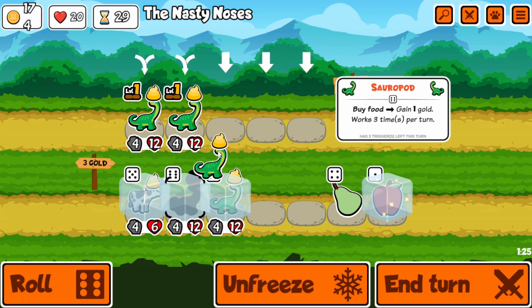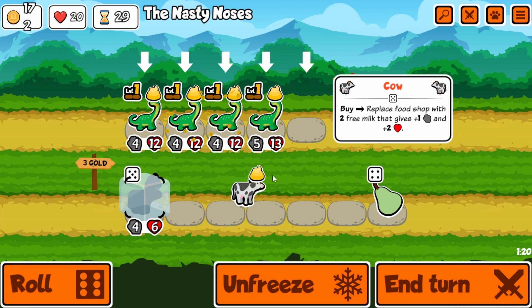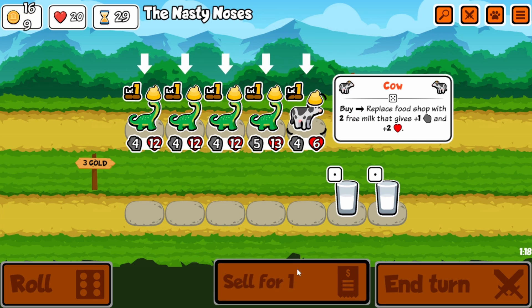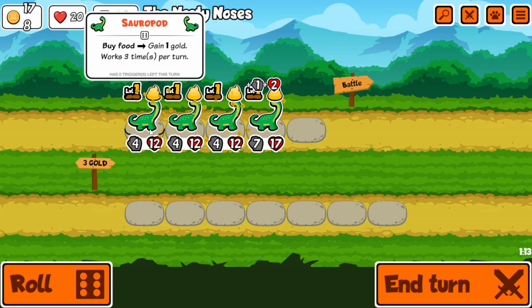So all of these level 3 Hammersharks feed off each other, we sell them all, and next we buy these 4 sauropods, and then we buy this free apple, and then 2 cow milks. And after all that's said and done, we sell the 4 sauropods.